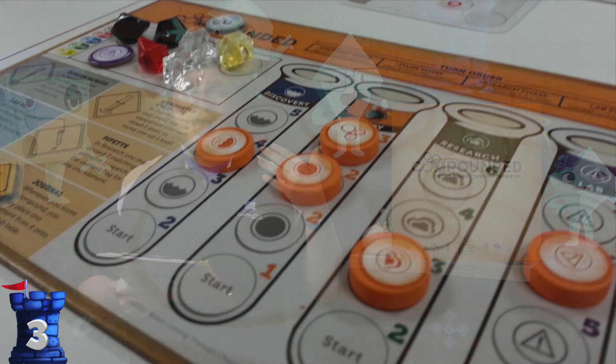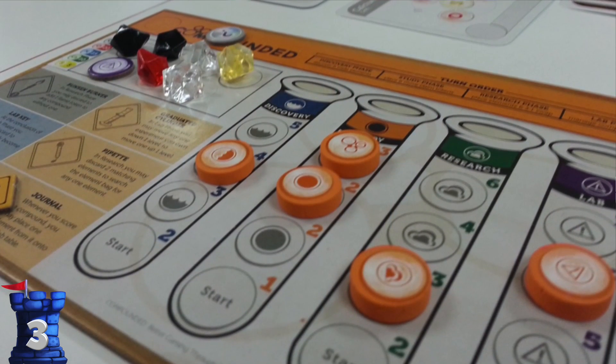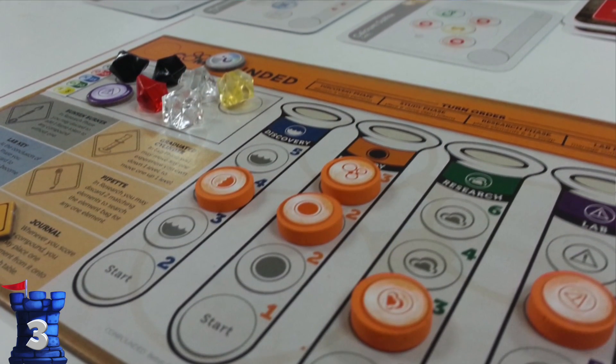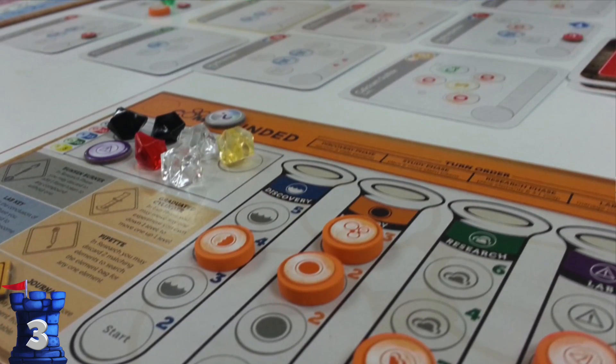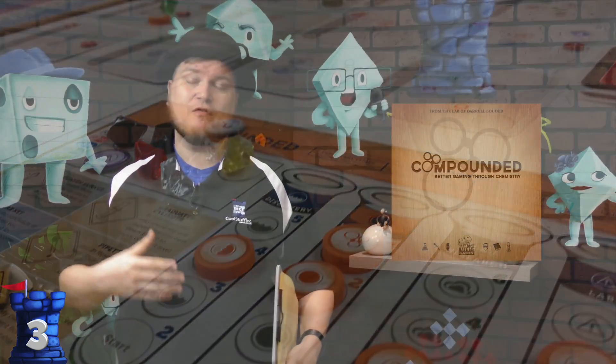Number three is Compounded. This is about chemical compounds — putting them together. It's a really fun little game. The periodic table is actually your scoring track, and you're trying to build chemical compounds sometimes with other players, sometimes by yourself through some card play. A very good little game.